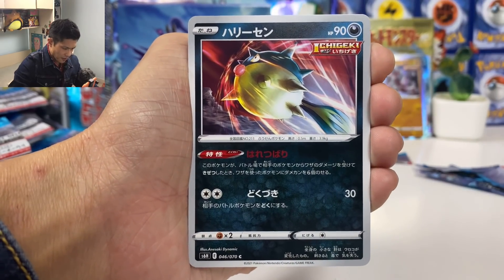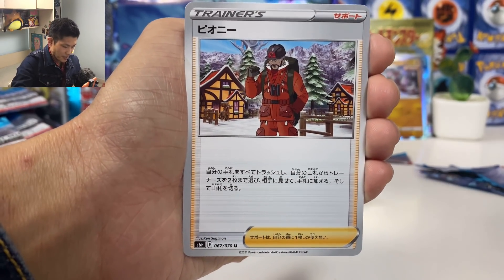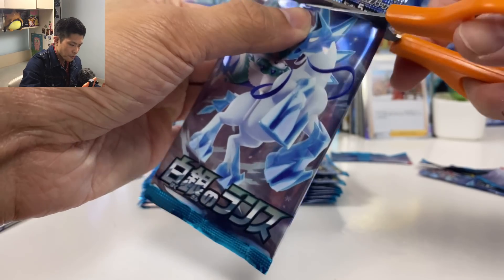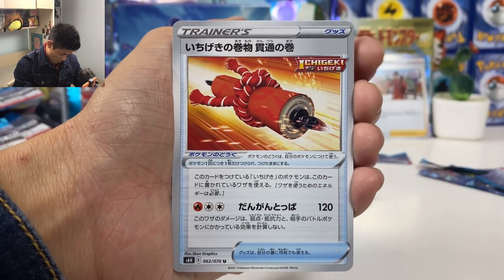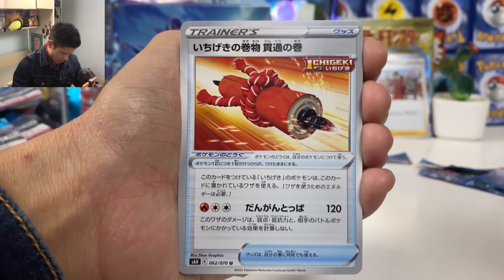We got Porygon 2. Is there any card we still haven't pulled in this set? Skullbunny — I mean the common cards. Peony — we did just pull one. So if you like the common cards, maybe we've pulled them all. This is another Single Strike Scroll — 120 damage.